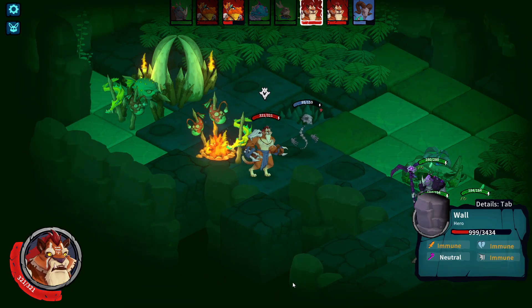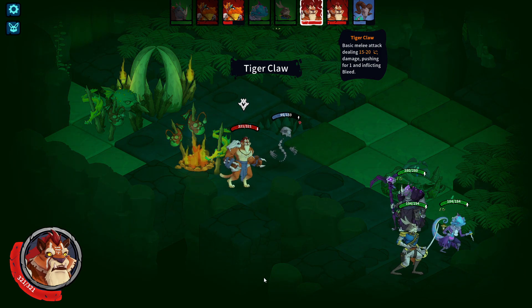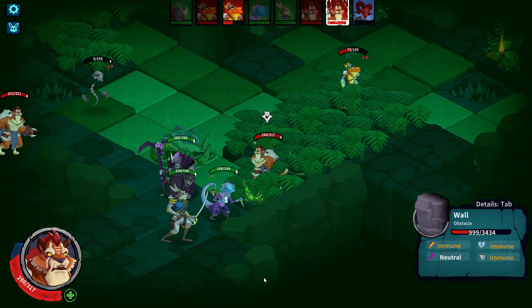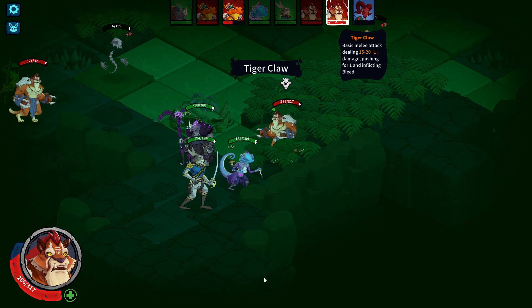The story mode is divided into four acts, that take roughly 20 to 25 hours to finish. Each act will have different characters and reset your levels. Once you start to play, you'll have access to the world map, and you'll have to decide on a path to reach your destination. There is sometimes a choice between two paths to take.